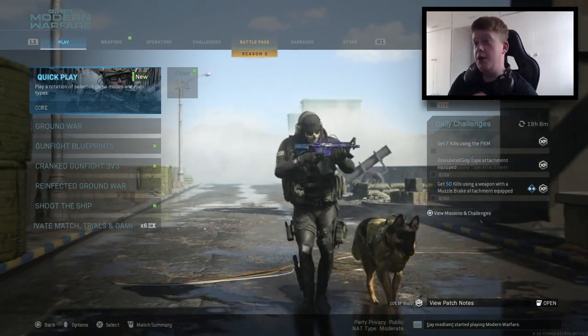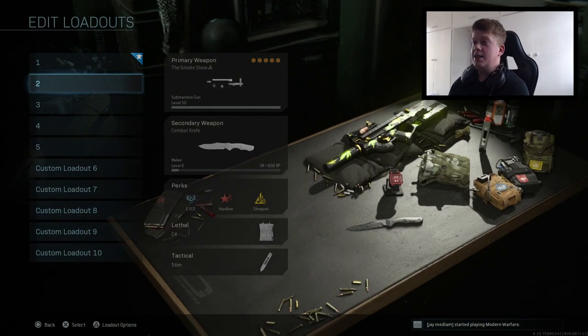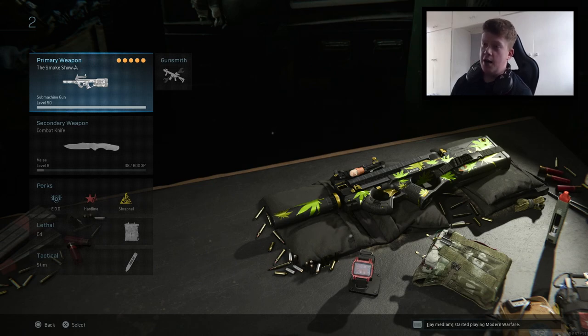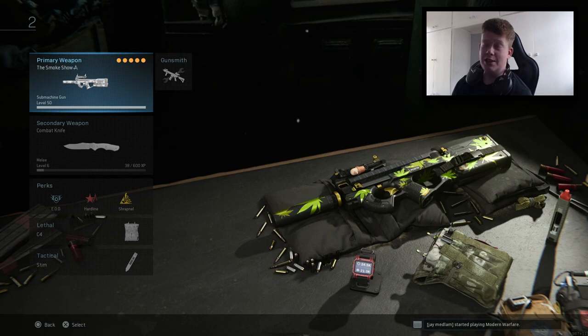Anyway, straight into the class setup. Today's gun is going to be the P90 — I'm using the Smoke Show variant, the 420 variant that did release. It looks kind of funky with all the weed all over the gun, pretty cool. The perks and equipment are kind of optional, but I would recommend using EOD and Stim Shot personally.